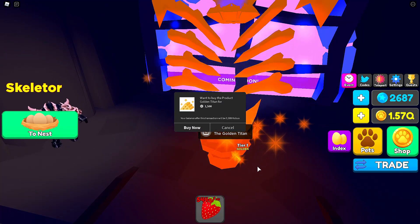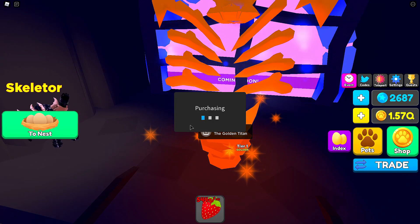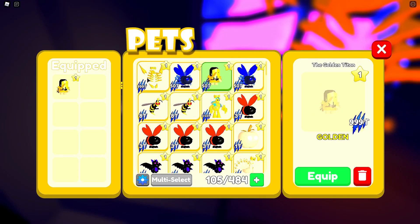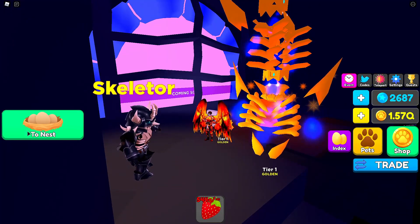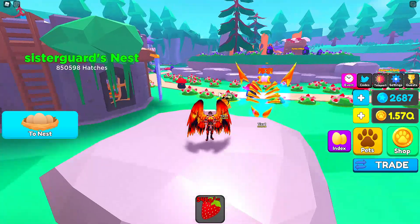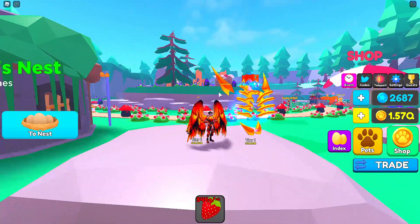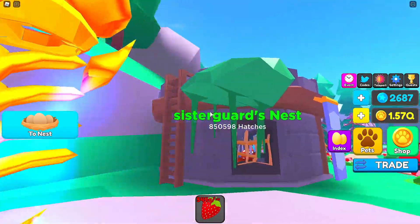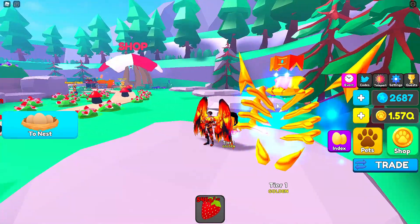Last but not least we have the golden titan. This is the big one — 1,500 Robux. I have literally spent 6,000 Robux for y'all, so please make sure you smash that lovely like button. I know y'all already did it once and did a great job — that is 999 trillion! Let's go back to lobby, I want to appreciate this thing in adequate lighting. Definitely gonna need a thumbnail with that bad boy. Oh yeah, he looks amazing.